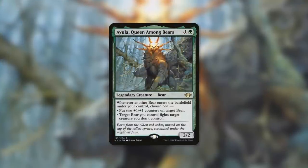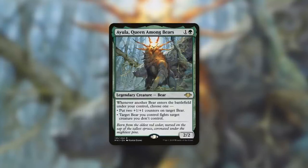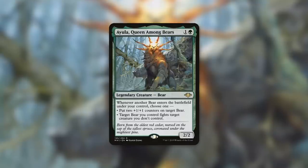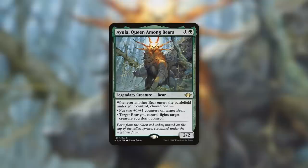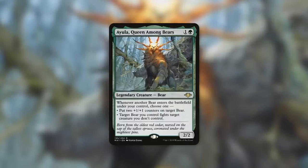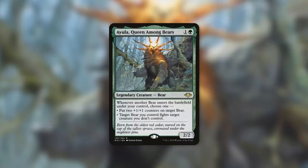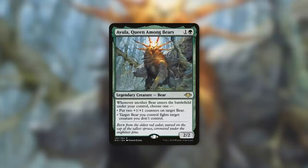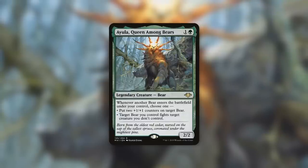I know I've been harping on the bears, and I'm sorry Ayula. But you could utilize Titania's Command for Ayula, Queen Among Bears — a 2/2 bear that says when another bear enters the battlefield under your control, choose one: put two +1/+1 counters on target bear, or target bear you control fights target creature you don't control. This flips the script — now the bears mode is the best option. You get two bears and each triggers Ayula, so you get two triggers. Get counters on the new 2/2 bears making them 4/4s, and also choose the counter mode on the card to buff your whole team of bears.